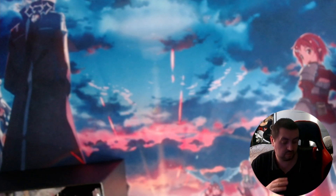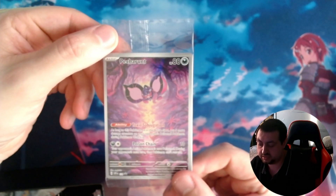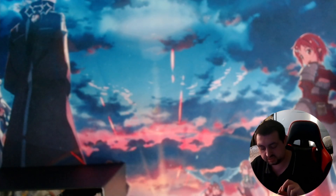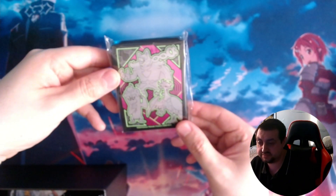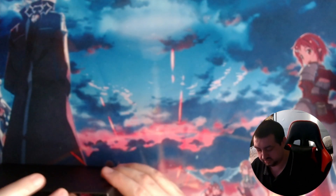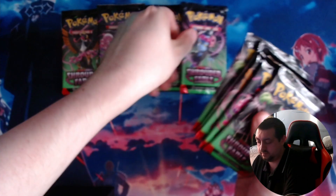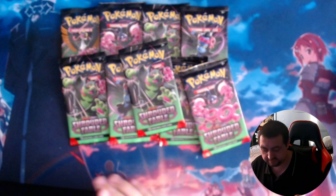That is not what we're here for — we're here for the packs. There is another Pecorant — I already pulled one from the pack opener last time. There is your card. Card sleeves — all three designs on them, not too bad. Our boosters — all nine of them.